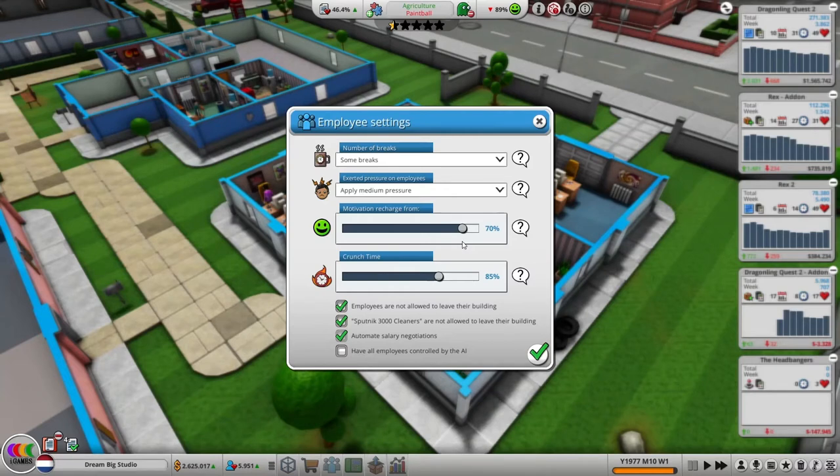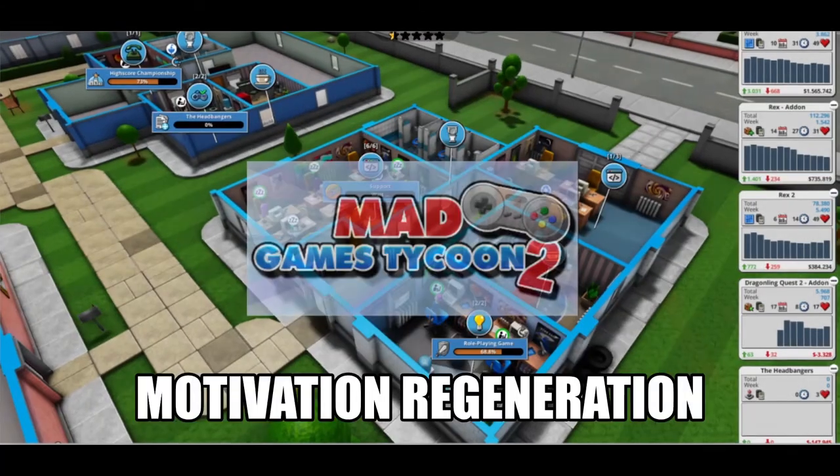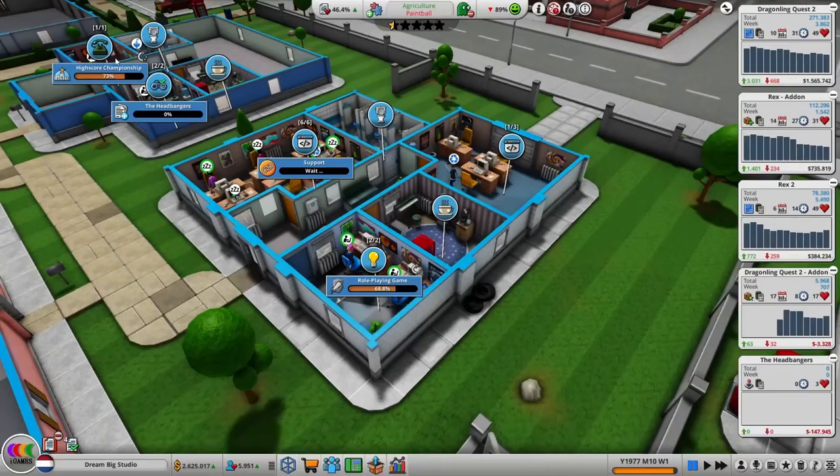Crunch time is the duration when nobody can take a break until the task is completed. The more you push your employees, the quicker they become demotivated. My recommendation is to set crunch time to 95%. Now you are probably wondering what happens when someone's motivation drops to 70% — assuming you set the motivation recharge threshold to 70% like we discussed.